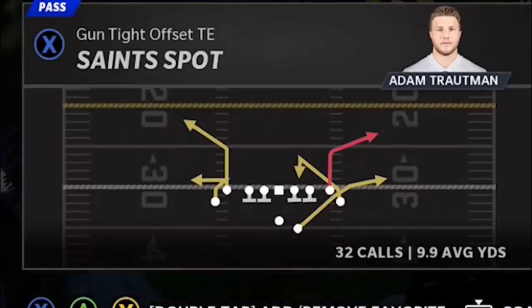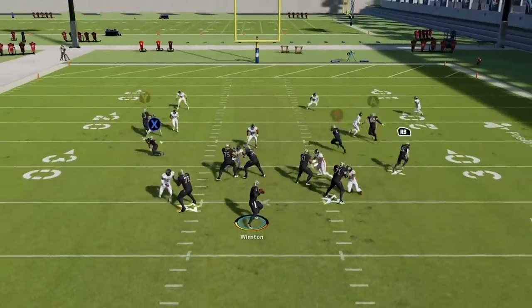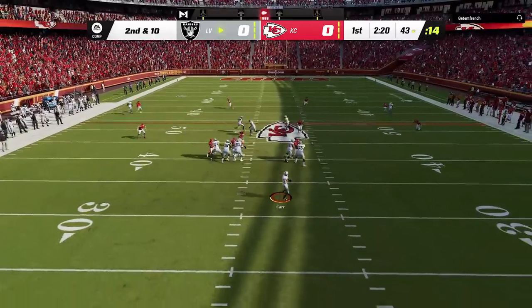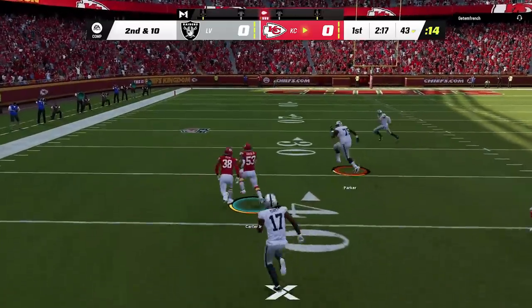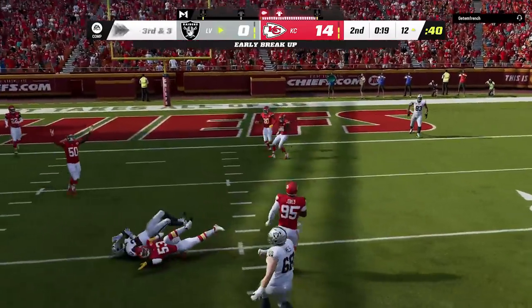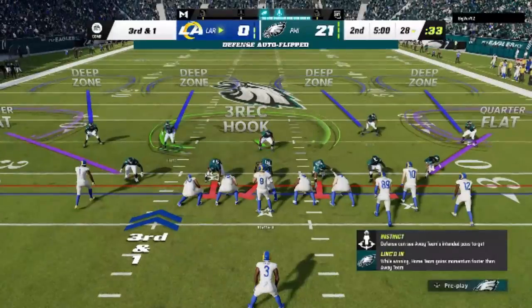Going back to Madden 22 to compare, this is the exact play he ran with no adjustments. If I pause it halfway through, you can make the argument that every single route on the play is open except the B route — I could complete any single receiver I want, including the one he tried to throw to in the Madden 23 gameplay. Cover Four Quarters is a much improved pass defense with better logic and way harder to glitch. In Madden 22, it was one of the easiest plays to hit a one-play touchdown against. In Madden 23, when I was recording my Saints offensive ebook, it was the hardest play to come up with one-play touchdowns against.